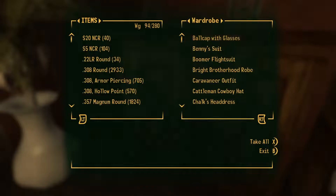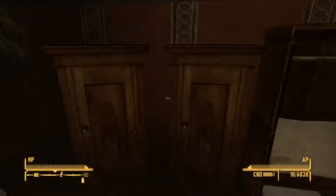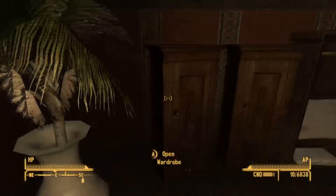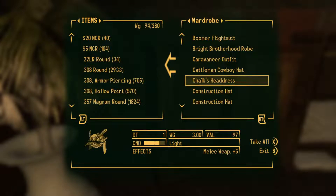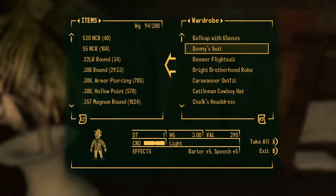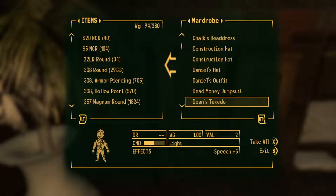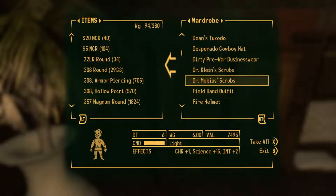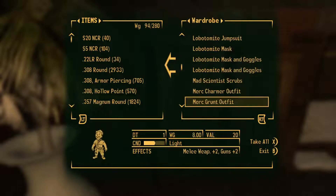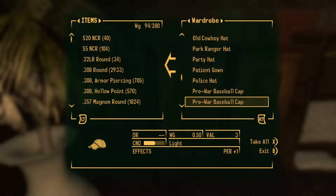Moving on to my apparel, which is honestly the stuff I love the most. We've got a chalked headdress — mainly headwear, with some other stuff thrown in. Daniel's hat. The Dead Money jumpsuit. Dean's tuxedo — Dean Domino. Dr. Mobius' scrubs. Some Park Ranger stuff from Honest Hearts, I believe.